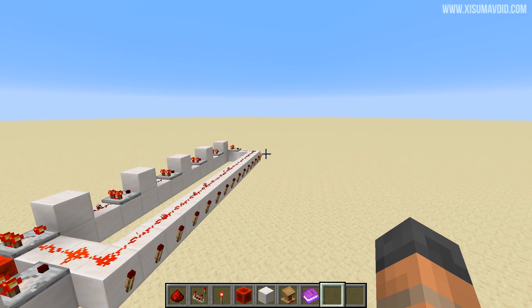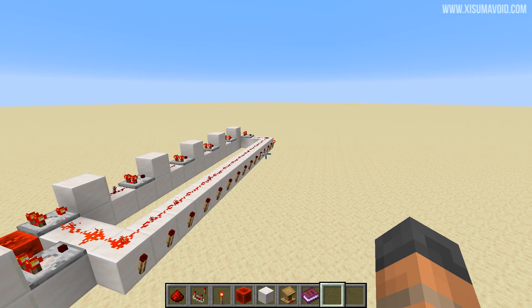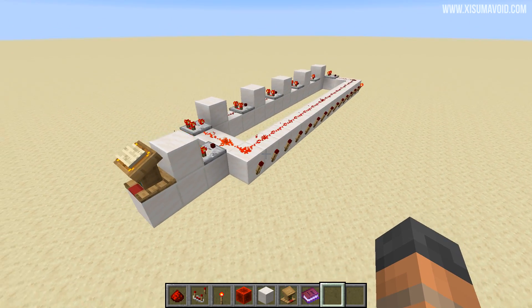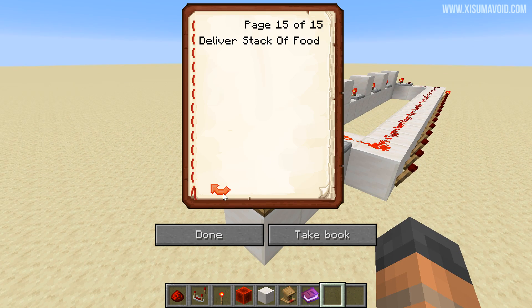Over here you'll see that the redstone torch has moved to a different position. If you think that's the whole contraption, this is just an example - we've got a little bit more to build. I'm going to open the book and move like this, and you can see that the torches are moving their way downwards, and when we go up they actually turn off. So there's a different type of delay in each direction that you move. Now if you hook this up directly to a redstone contraption you'd be sending a signal every time you press this, which is probably not what you want.